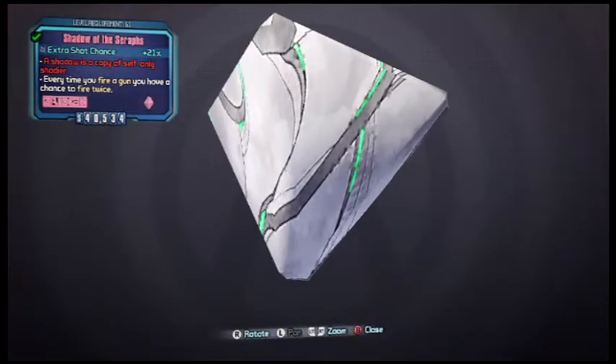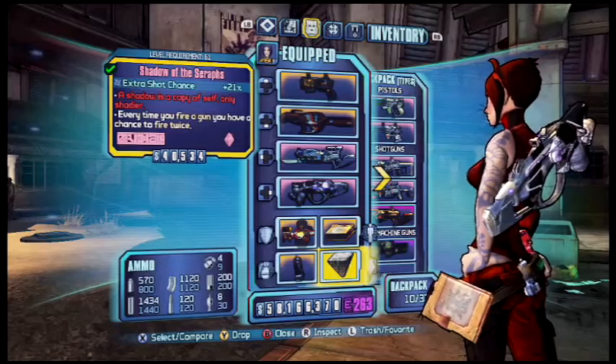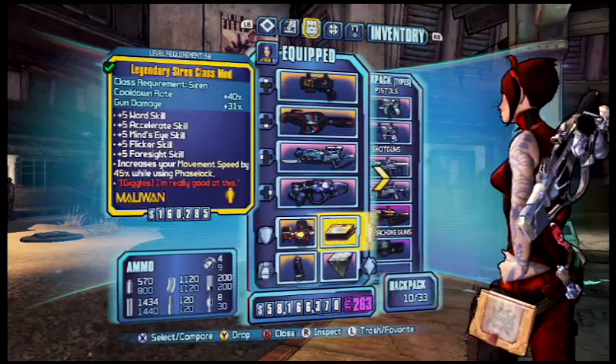I use the Rolling Thunder grenade mod, and this relic right here — Shadow of the Seraphs. It gives an extra shot chance, which is pretty much like Zero's Two Fang skill without needing to spec into it.